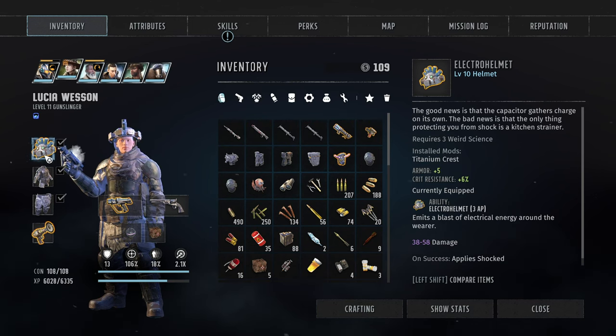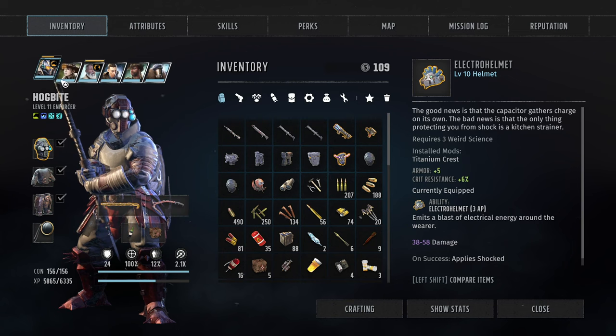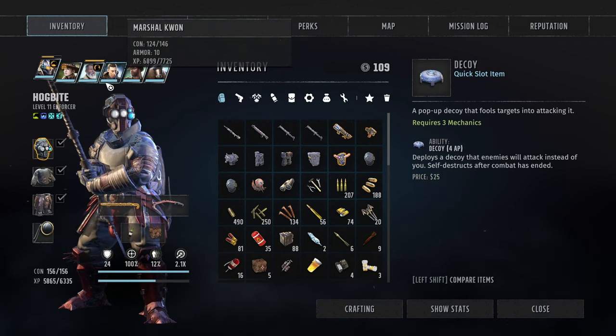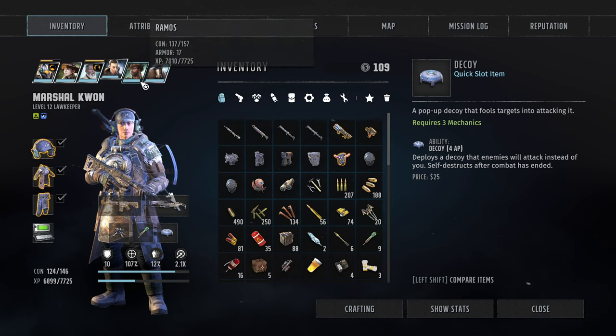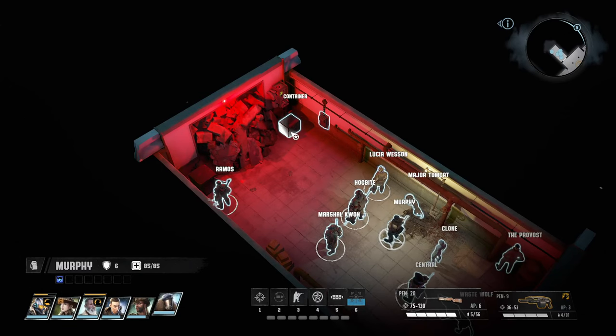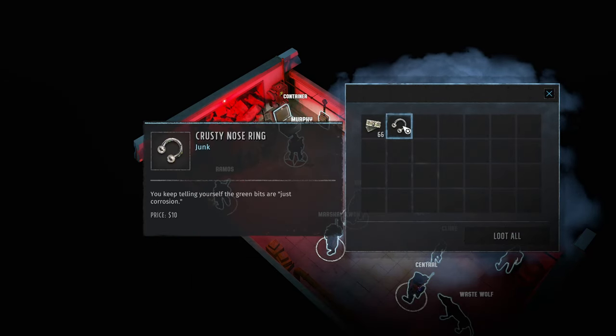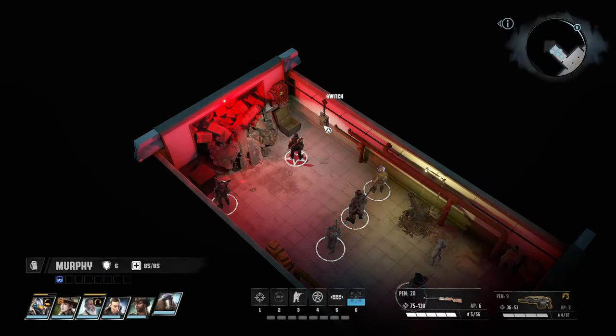The electromagnetic helmet does 50 plus damage on a blast around the wearer. Whenever she's being ambushed or cornered we can use that. The rest looks fine and we got a lot of junk.